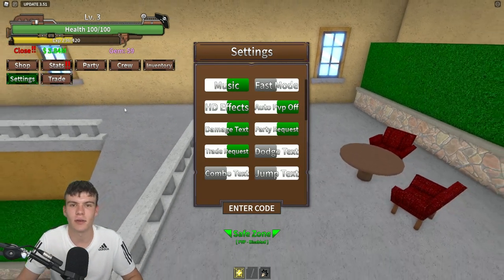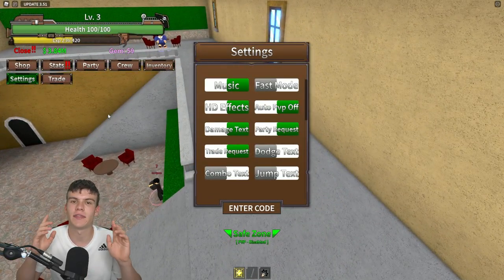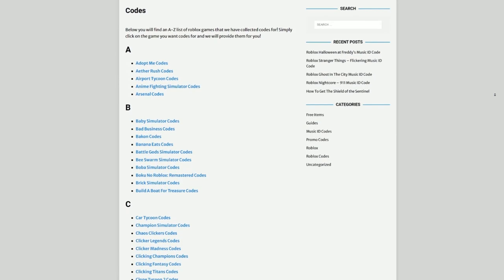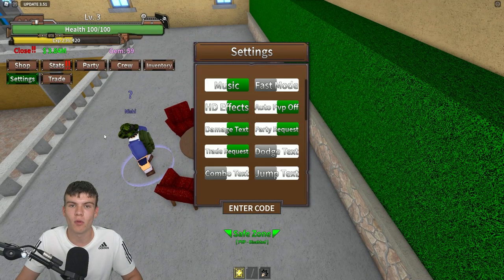Are you tired of watching YouTube videos just for Roblox codes? Well I've got a solution for that — rblxcodes.com. On the website you can find game codes, music codes, and guides. There's tons of stuff in there, and we cover codes for over 300 Roblox games, so if you need a code for a game, it will be there.